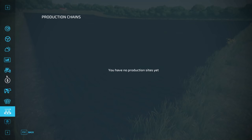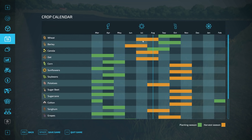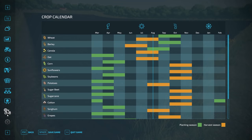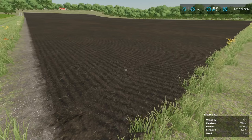If you're playing with seasons on, make sure the growth pause is not enabled or your crops won't grow. The crop calendar shows the harvest window — if you plant in September you'll harvest around July or August. If you wait past the harvest window, your crops will likely wither. This calendar is your guide for when to plant and when to harvest.